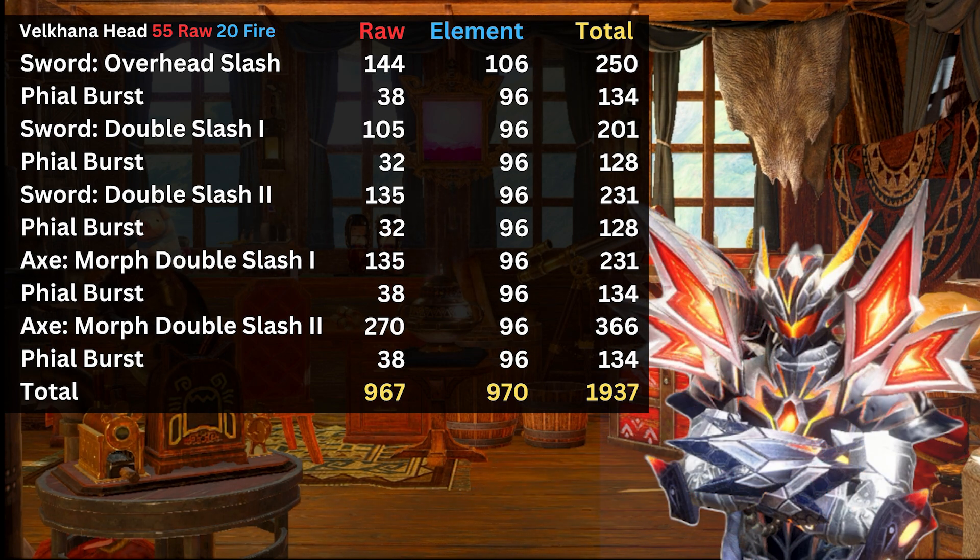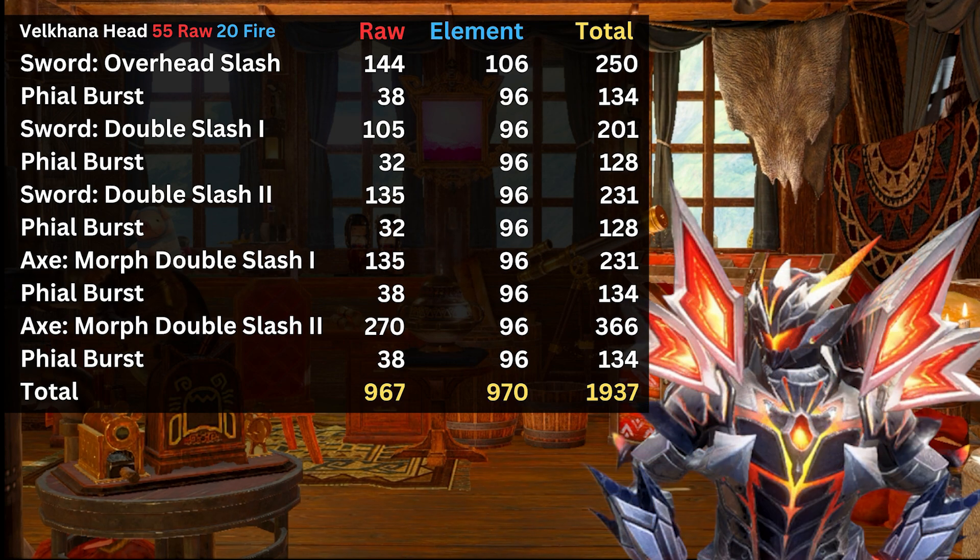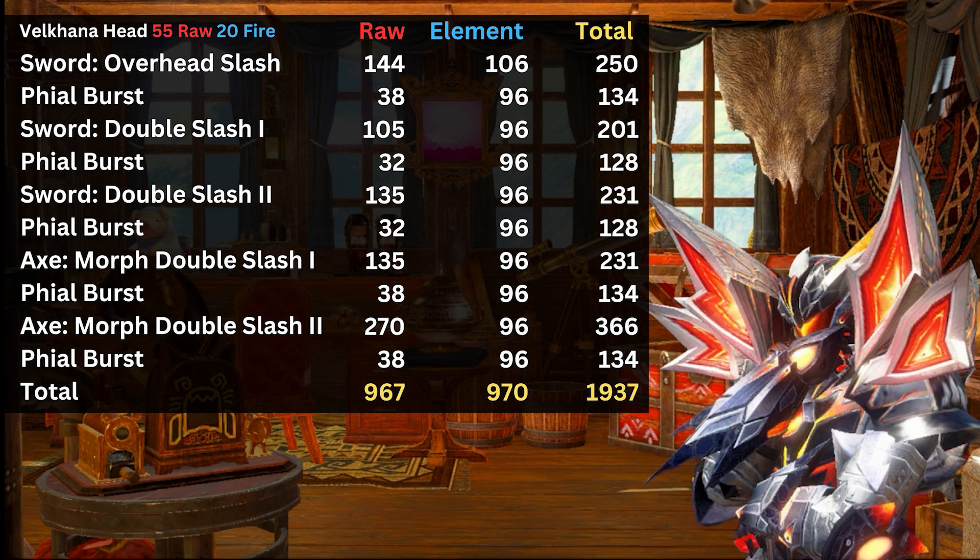It is worth mentioning that a factor for this result is Dragon Conversion builds are doing less raw damage than Title Update 3 builds, since they simply cannot fit the full Crit Suite. Now, I wouldn't take this 50-50 as something true in general, as these values change a lot with different matchups and builds. But I do think it's a decent indicator of how much element has shifted this update. In addition, the value of Amp State has also gone up significantly — it is now more important than ever to keep up Amp State, as in this case it is responsible for 33% of the damage.